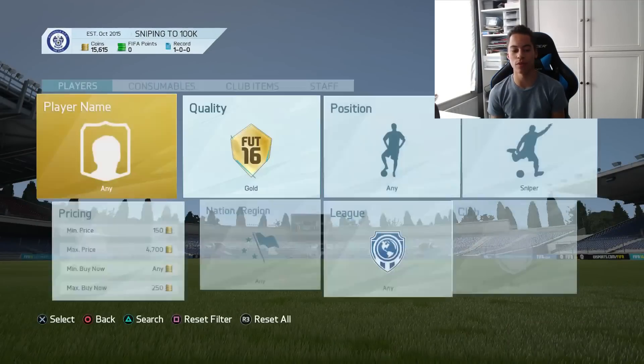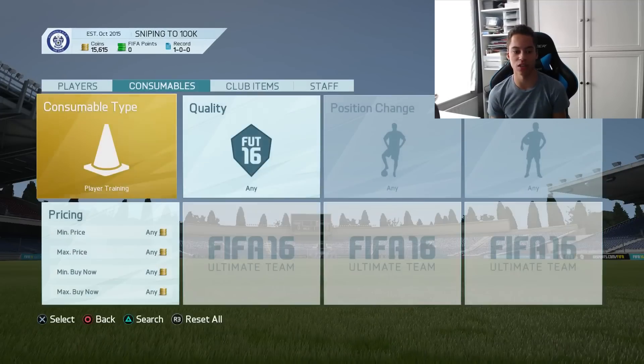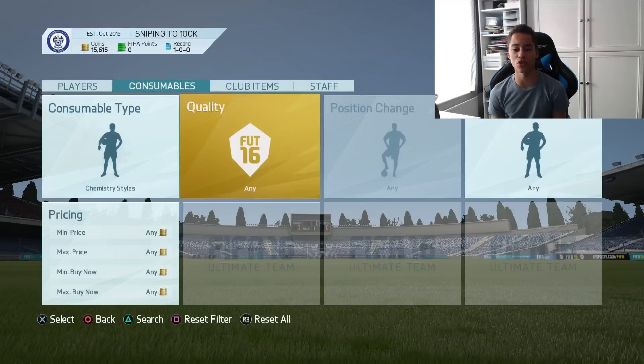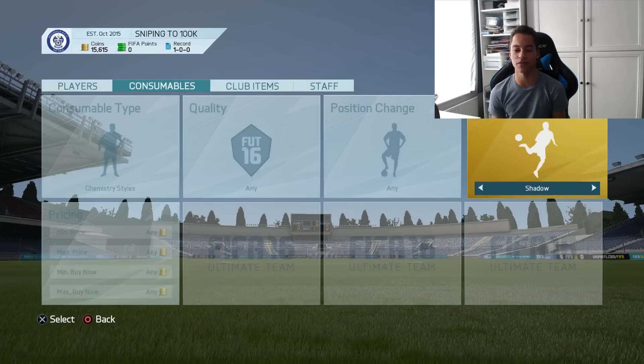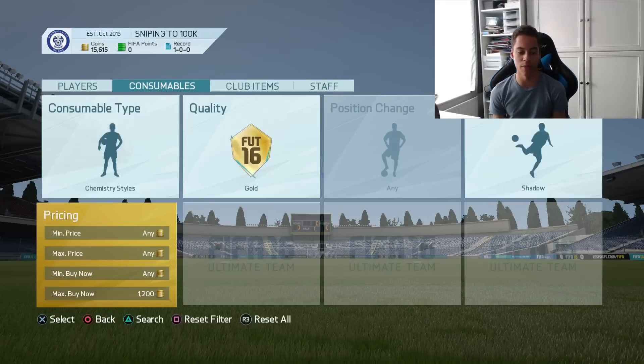So now we're going to move on from the sniper card and switch to the shadow cards because this is where I'll be making easy profits. You want to go shadow — they go for about 1.3k last time I checked, it might be a bit lower now. Checking the market: 1.4k, that's quite good.